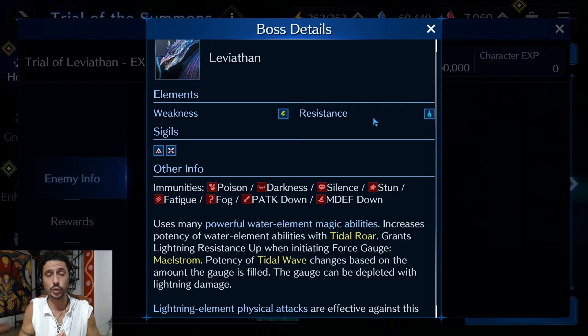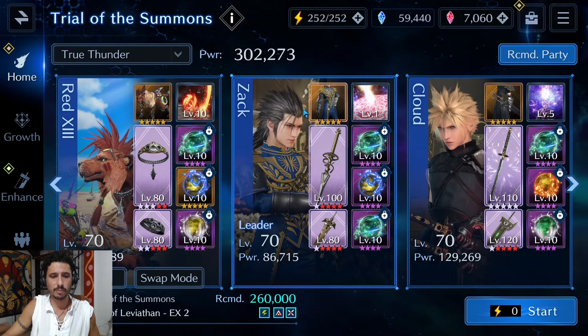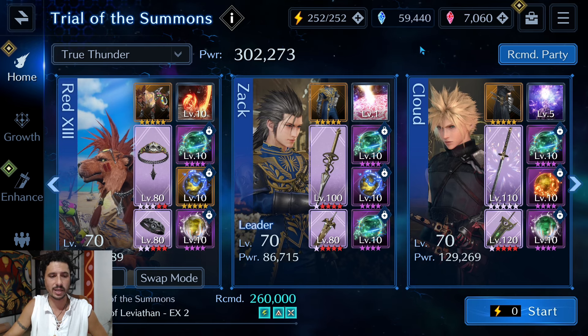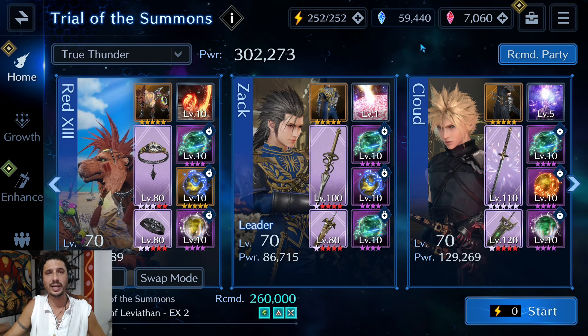He does Briny Bellow, which is a very powerful single-target attack — we'll counter that using Zack's Enhanced Sword with the single-target heal. He also has Tidal Roar, an AoE that doesn't do that much damage, and Tidal Wave which he casts about twice — you want to beat him before the one at the very end. I'll be running Red 13, Zack, and Cloud at 302,000 power, over the 260,000 recommended.